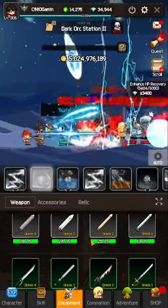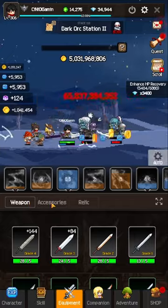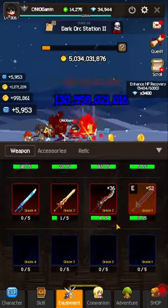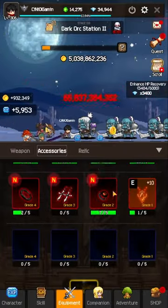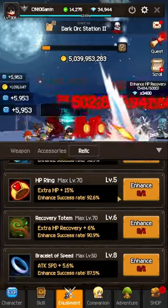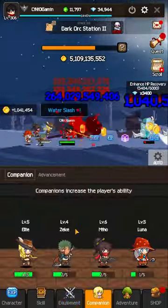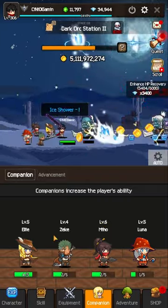When it comes to equipment, this is as far as you're going to get. I would definitely try to summon between weapon, accessories, and the relic itself. Currently I'm pretty much at the top-grade legendary for weapons, the same when it comes to accessories, and I've managed to squeeze a few levels of relics. Then going into companions — once you've played the game for at least a couple of days, you should have unlocked all the companions.